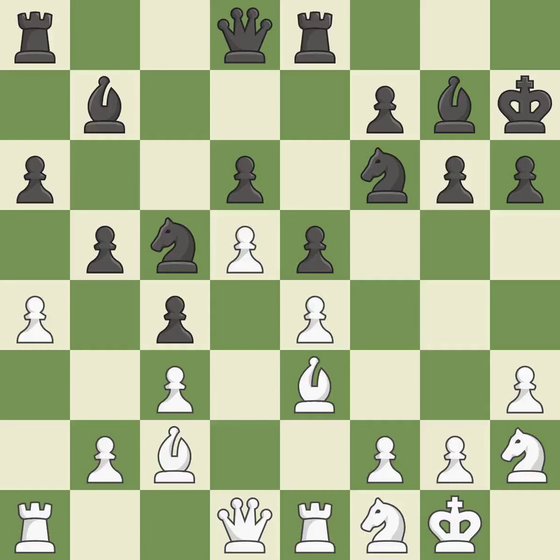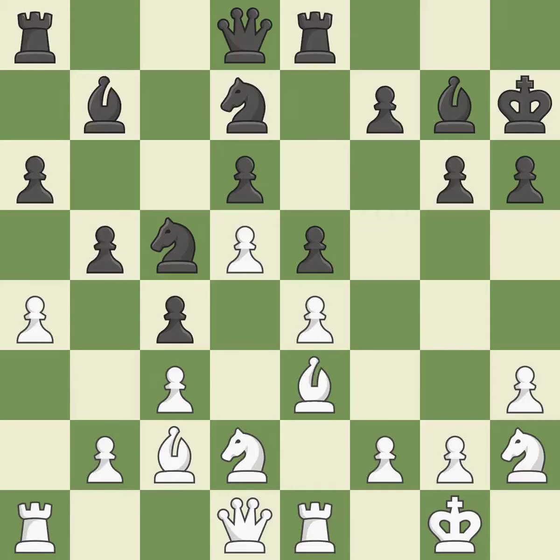The Knight becomes more active as a result, gaining control over more of the board. This defends the Pawn that was attacked. However, this misses a chance to link together the Rooks.